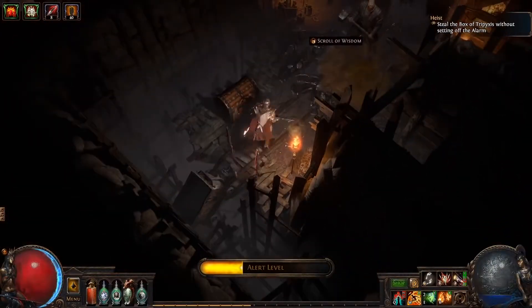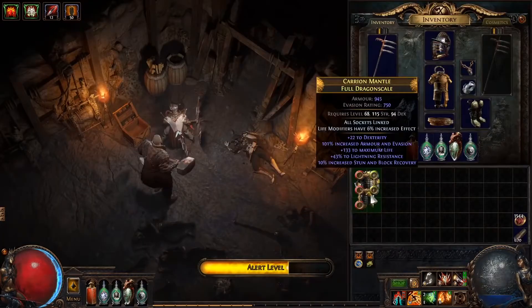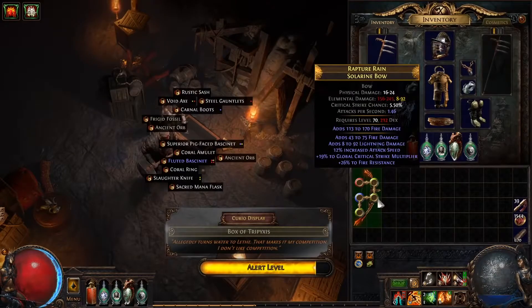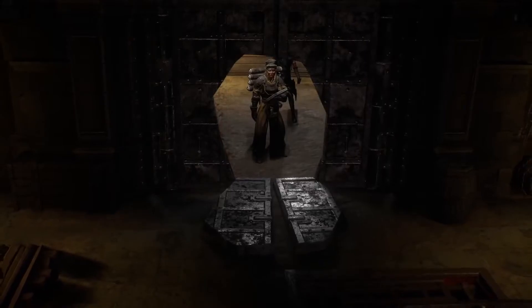Choose your payoff from exclusive new items such as alternate quality gems, trinkets, body and weapon enchantments, replica unique items, experimented base types, and more. Plan your escape on September 18th.